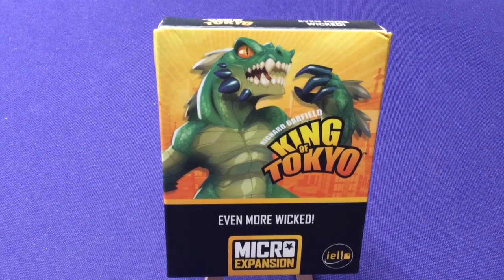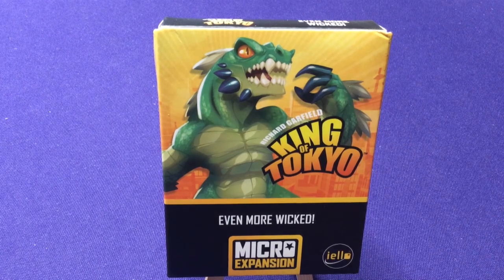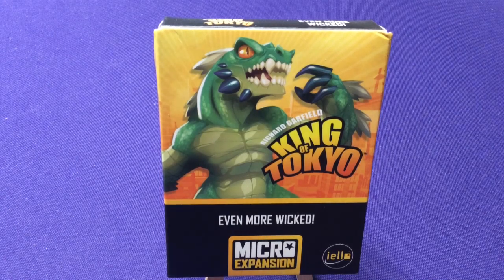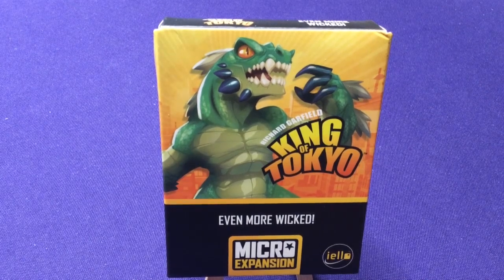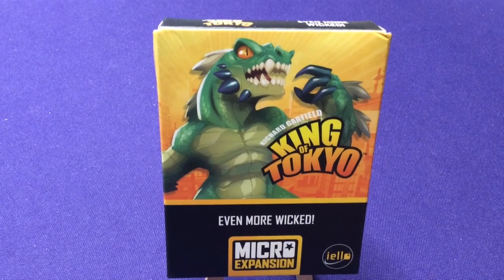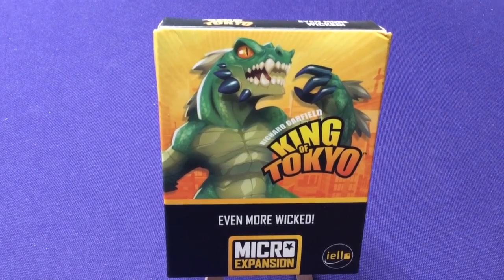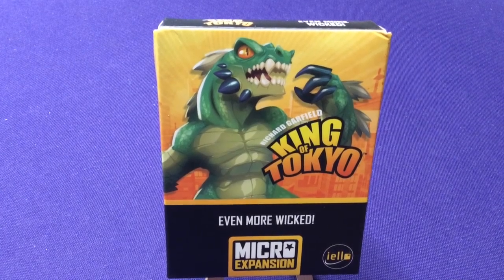The other neat thing about it is that it's actually from the Dark Edition. The Dark Edition was a recreation of the original King of Tokyo game, but it's all blacks and neon yellows and neon greens. The artwork's a little bit grimmer. However, I don't own it, so I can't say 100% for sure, but I don't believe it's necessarily mature-rated content — it's just a darker tone versus all the bright, poppy colors.